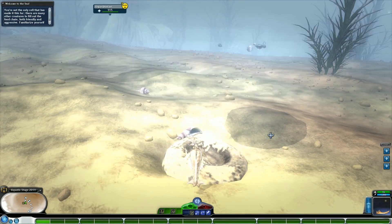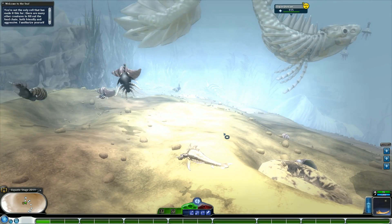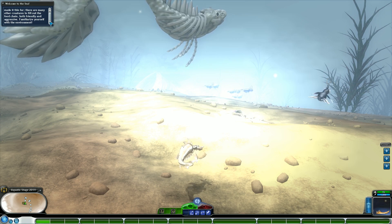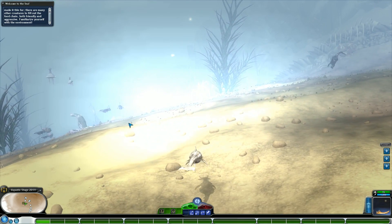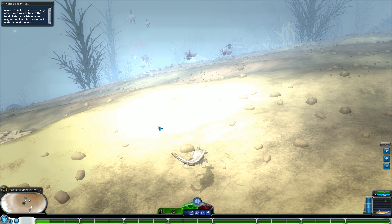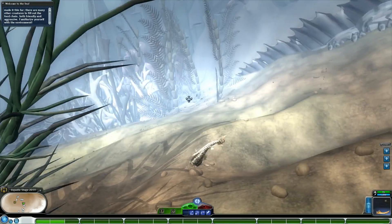Now that we have entered the brand new aquatic stage — whatever visual glitch that is, which I swear never happened during testing — you're not the only cell that has made it this far. There are many other creatures to fill out the food chain, both friendly and aggressive. The point of this act is to familiarize yourself with the environment. There are a lot of little hidden secrets here and there, certain items which could be used in certain ways.